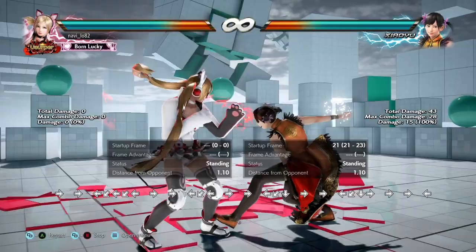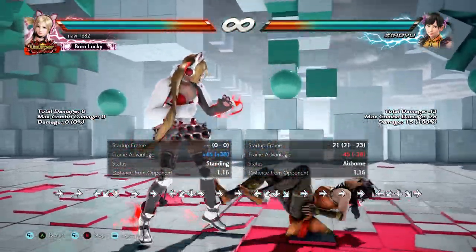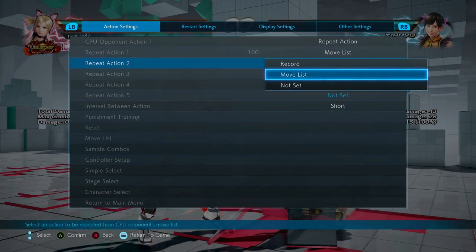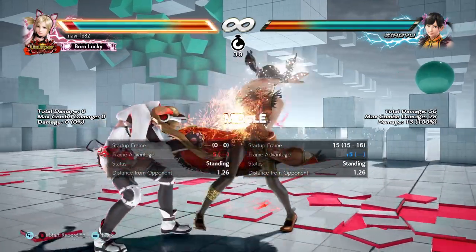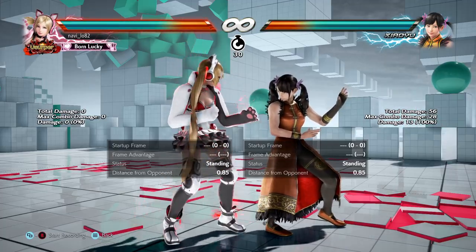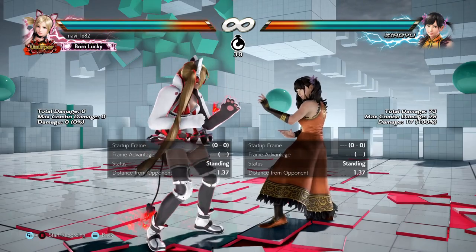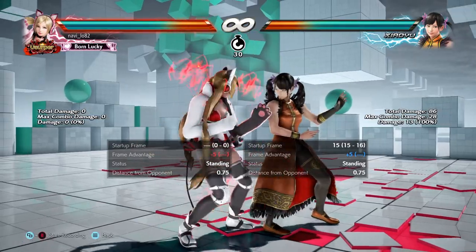For a mix-up, she can do back two, and with her back turned, she could do a four, which launches you. But on block, it's launch punishable. So it's back two into back-turn four.